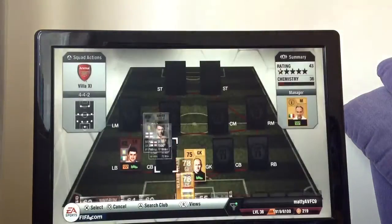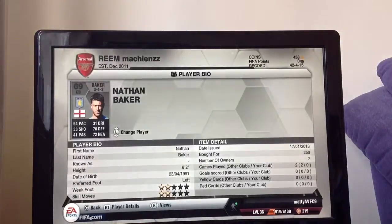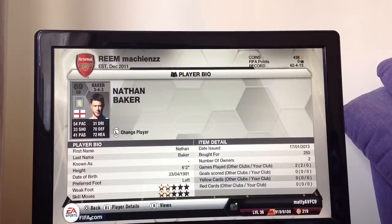Going to my left-hand side centre back, and it is Nathan Baker - really cheap. If you're looking to do a Premier League silver or an English squad, the English silver, he's 250 coins - absolute bargain for me. The stats don't tell the truth about this player, he's amazing for me anyway. He's scored some brilliant headers from corners and from set pieces. 33 shooting, 31 dribbling - you don't really have great shooting on most defenders, especially silvers. Decent defending, decent heading for a silver, 6 foot 2 so he's quite tall, and 250 coins - bargain for me.